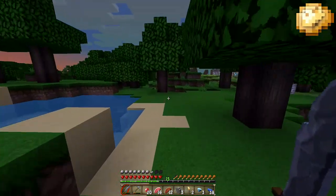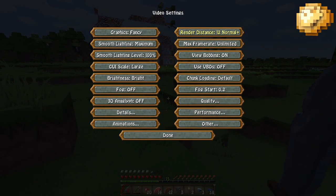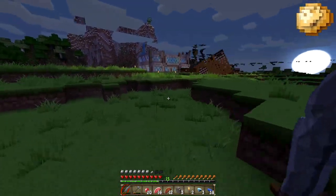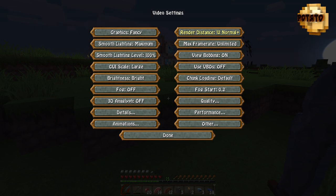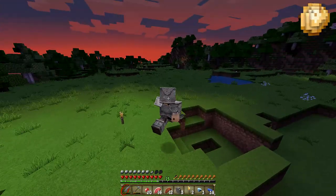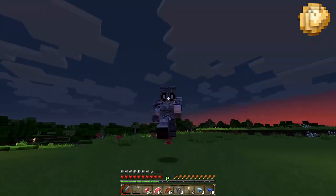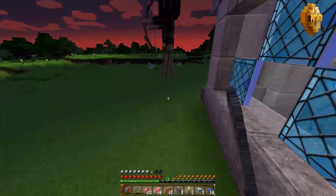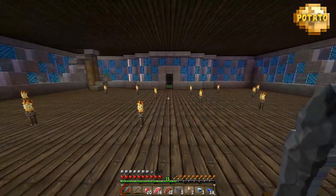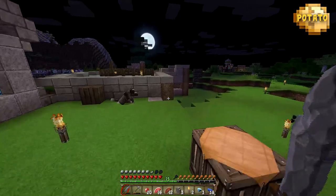I'm gonna go back to spawn, find a good place for a house. I gotta turn the render distance back to 10 — 10's the only one that works. This is not spawn. What's that spawn over there? Whose house is this? Damn, that's a nice house. Get away! Whose house is this? Doesn't say — it's still a work in progress, but it's nice, very nice.